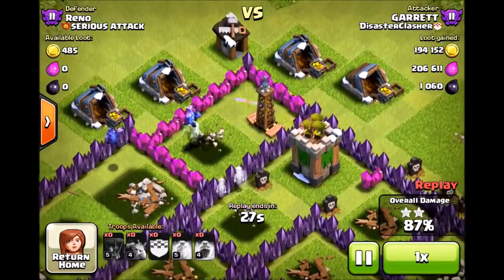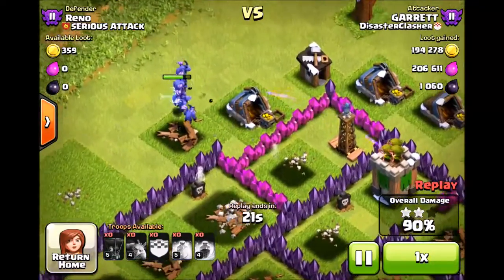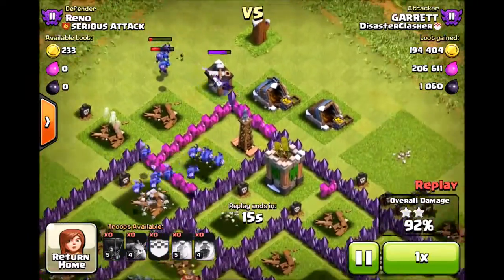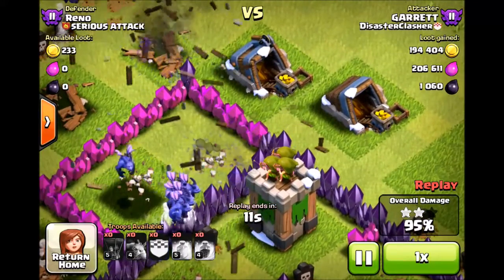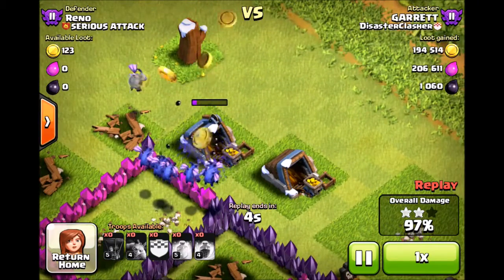When you're starting up your line, just place a couple across the line — don't dump them all at once because air bombs will do a lot of damage. Don't worry too much about trying to find where the skeleton traps are; those aren't going to be too big of a deal, though I have seen them mess up some raids. Don't worry about them for this type of strategy.